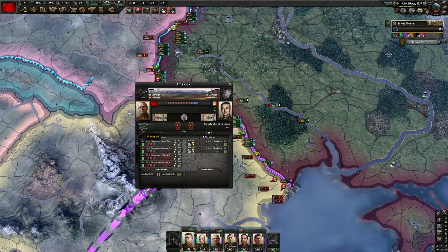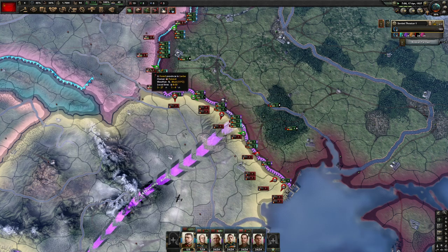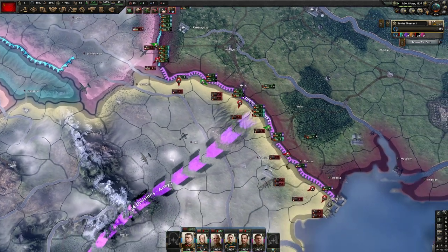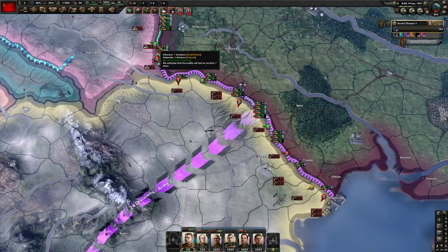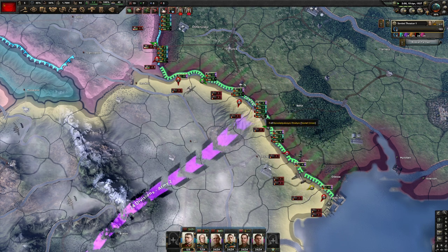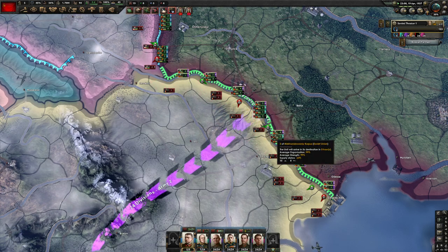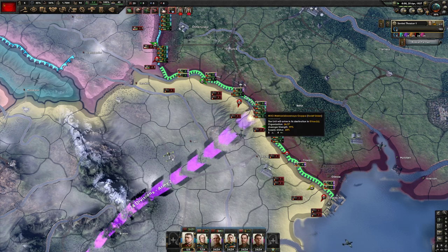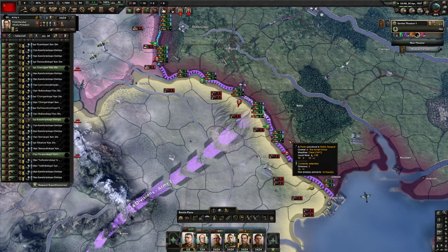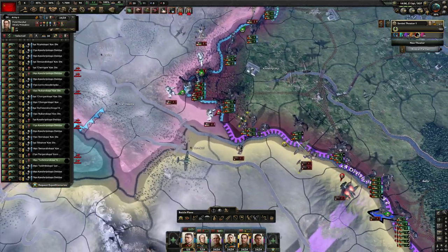We have the air support bonus which is a negative to our opponent. We're attacking in these two key regions because it's a railroad, low supply, and there's a rail crossing. Over here it's just easier to attack into these hills - tanks don't get too much of a debuff attacking into hills, so it's okay. If we're having trouble we can always bring in the cavalry. We have a breakthrough here.